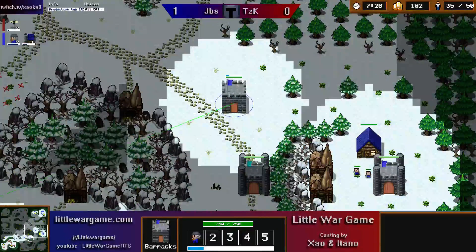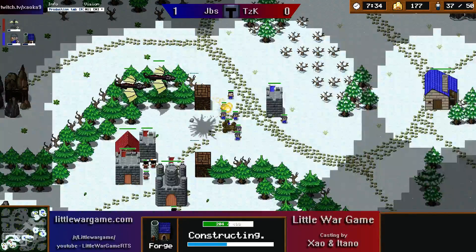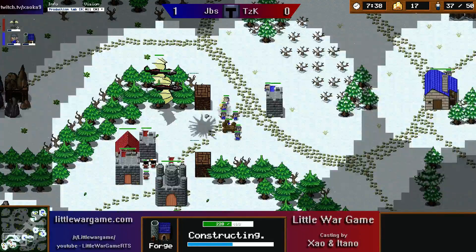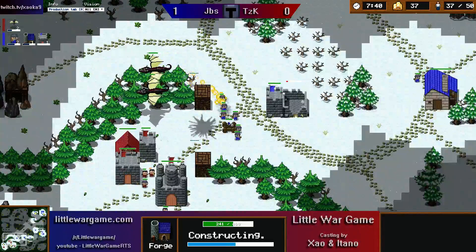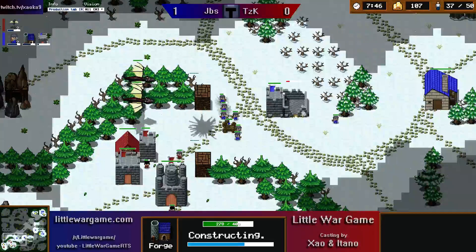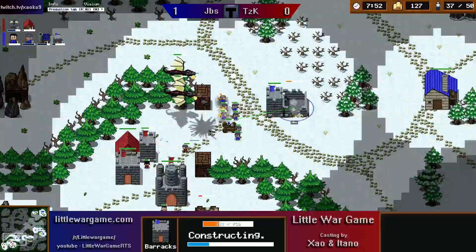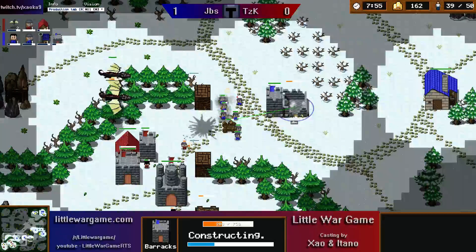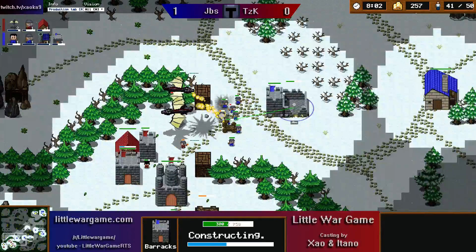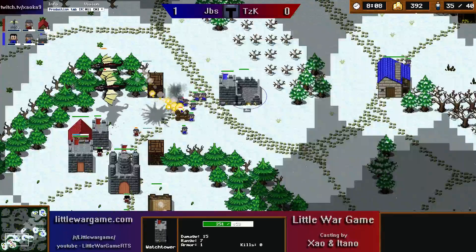Jibs just continuing to build riflemen with this proxy barracks, and a forge goes down in the background — so he's going to keep trying to use upgraded riflemen versus dragons. Dragons are really not trading particularly well with these riflemen; they've got a very poor set of stats — a very large health pool which makes them good combined with heal mages, but other than that they are possibly one of the worst units in the game at the moment. Jibs elects to throw down another barracks really close to his opponent's base which will make reinforcing easier. Dragons are meant to do a bit more damage compared to last game, but they're still being really pushed back by all these riflemen at the front, which is just a hard counter for them.